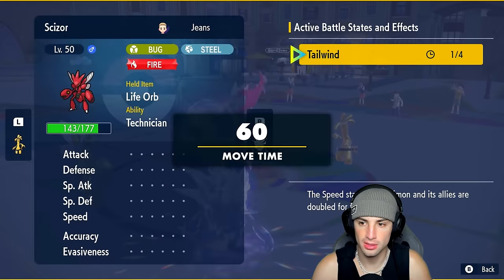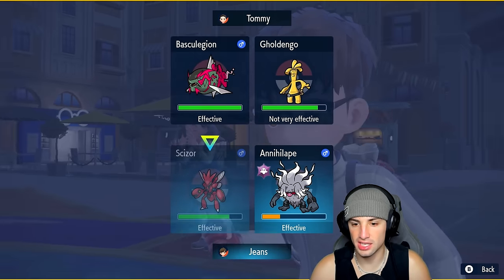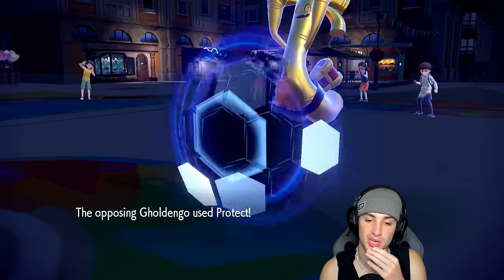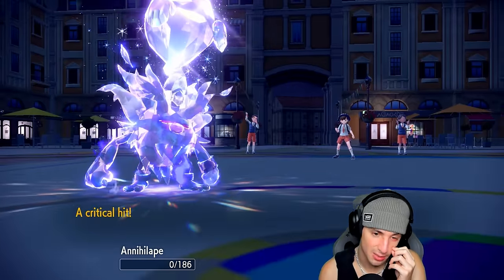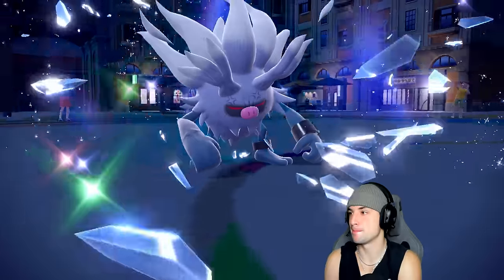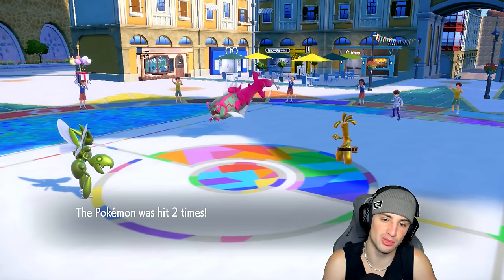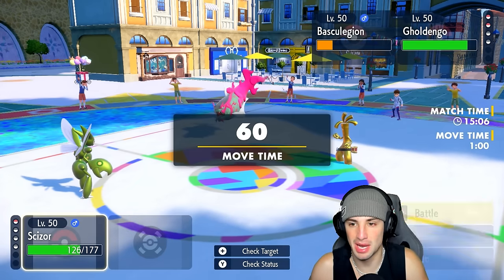We do have one more Tailwind turn — that's huge. Unless Goldengho has Aqua Jet, we go Dual Wingbeat here and Rage Fist. We hope it doesn't go for Aqua Jet — and it protects Goldengho. Rather a double protect than anything else. But then Aqua Jet comes out and we die to it — even with a crit. Wow, that really hurts and puts the opponent in a perfect position. Scizor's Dual Wingbeat does great damage but Basc Legionnaire uses Aqua Jet for the KO.